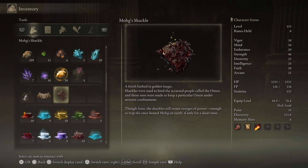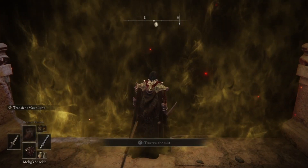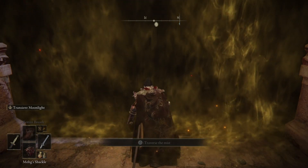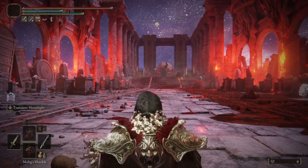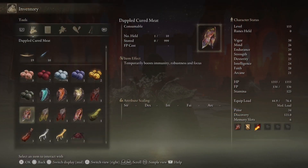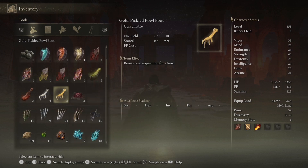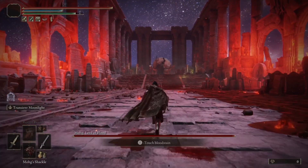What you're going to need first is Mohg's Shackle to make this happen. You're able to enter the arena without him actually moving, which is super cool. What you're going to want to do is use Mohg's Shackle three times right outside the arena, and then once you do, you can enter and he will be frozen — kind of like the same effect as when we went over the tombstones over the wall.